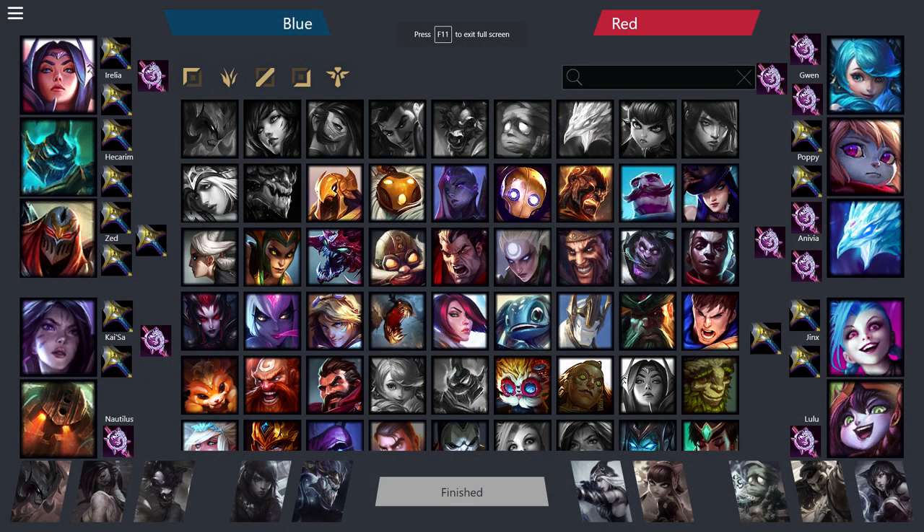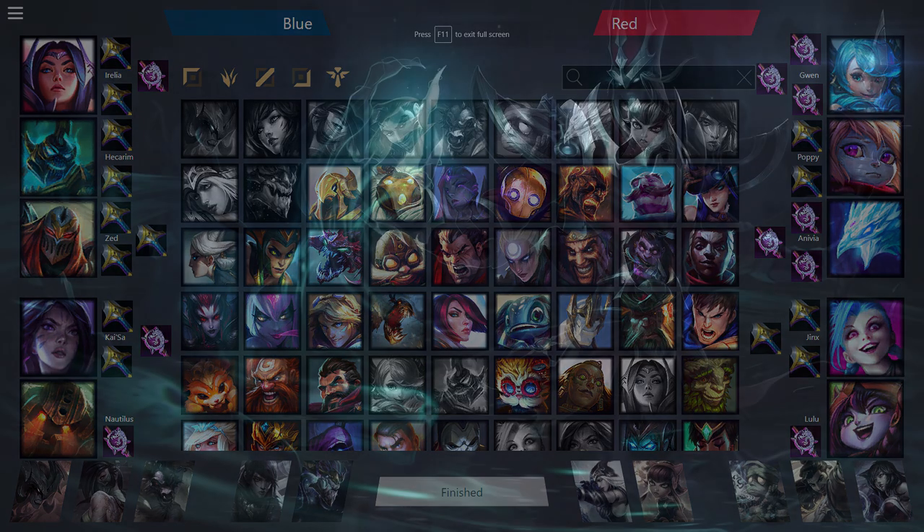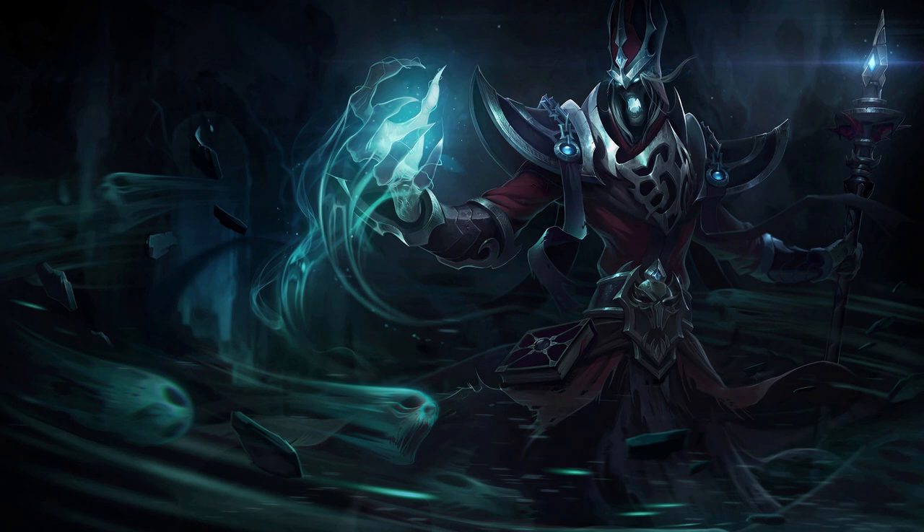Another fundamental you should bear in mind is damage spread. You want a healthy spread of physical and magic damage, and you'll learn from experience what is and isn't enough in different scenarios. This is more important the more reliably the enemy draft can stack resistances. If your draft is heavy on physical damage, the enemy can be extremely gold-efficient with their itemization, making themselves ridiculously tanky by just buying armor. At times, individual champions demand specific damage spreads — for example, Karthus as a jungler really likes playing with physical damage laners, forcing enemies to itemize armor and making Karthus a massive damage threat.